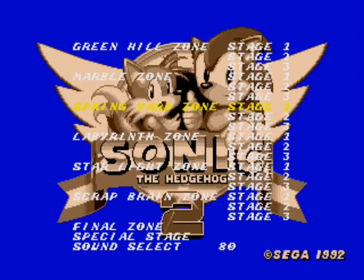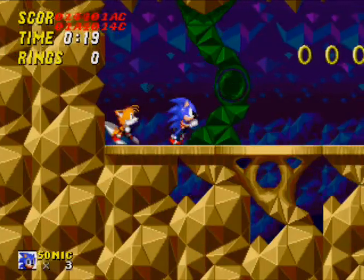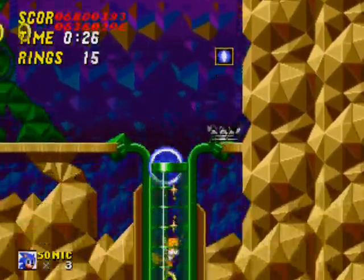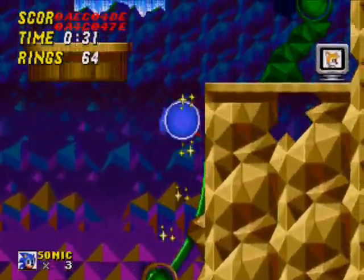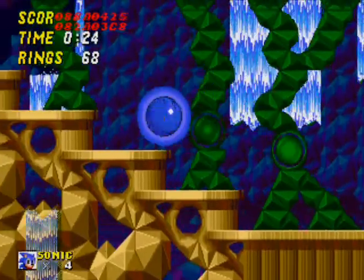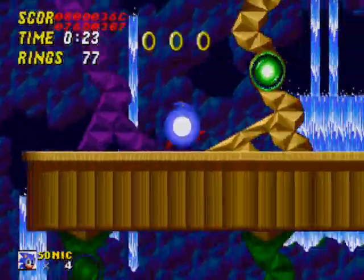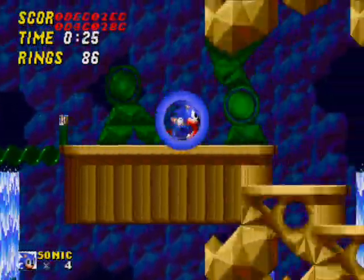Let's go to Spring Yard Zone. Welcome to Hidden Palace Zone, as it should be. This is what that glitchy mess of a level was supposed to look like. As you can see, there's an entirely new robot right there which is like a Tyrannosaurus. And there's a Tails monitor — that makes sense. Some new bat enemies. This level's actually pretty finished as well.